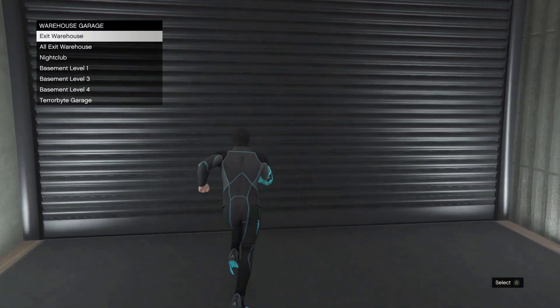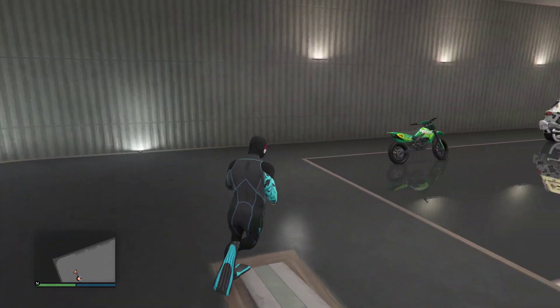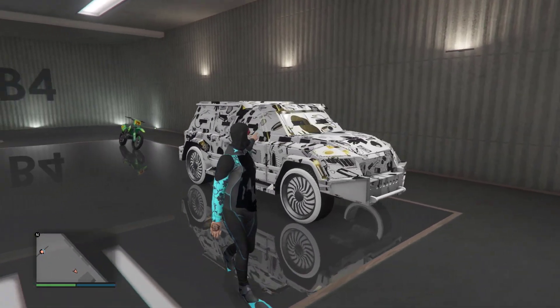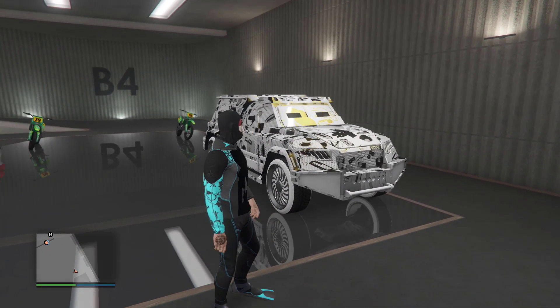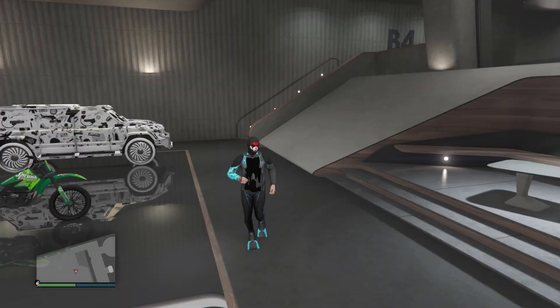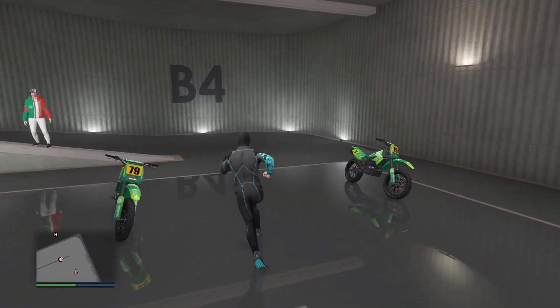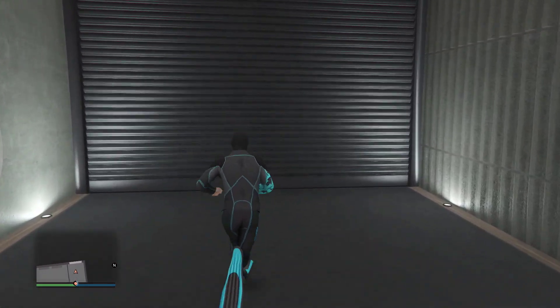Make your way to the B4 garage. When you get to B4, you need a modded car that you don't care about losing — it's used to transfer the mods to your Avenger. I have this modded Night Shark; big shout out to one of my Discord members who gave it to me to make this video. Fill the rest of the garage and make sure your garage is full.